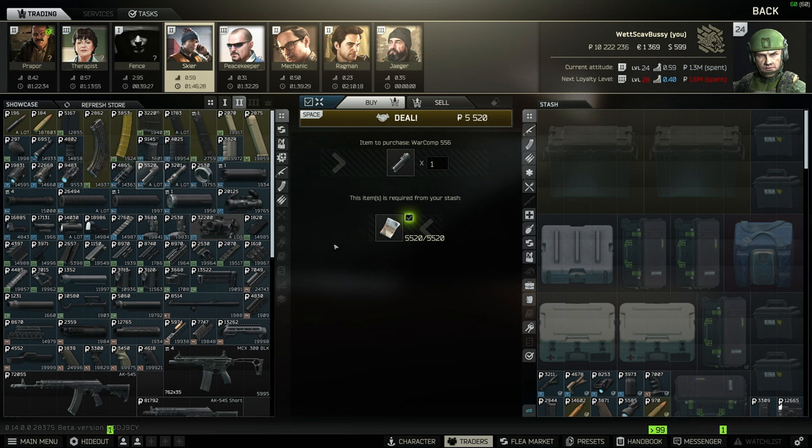There's already a bottom rail on this weapon, so you can stay at Skier rank 2 and get the RK-4 grip for another 9,000 rubles. This is definitely the best grip you're going to be able to get for this price.